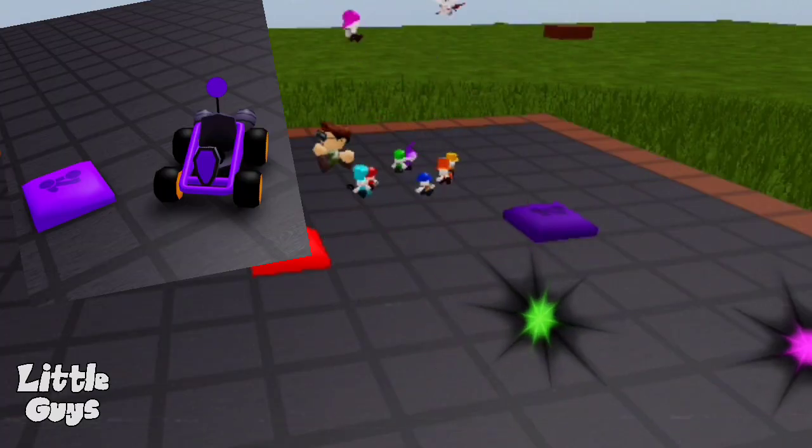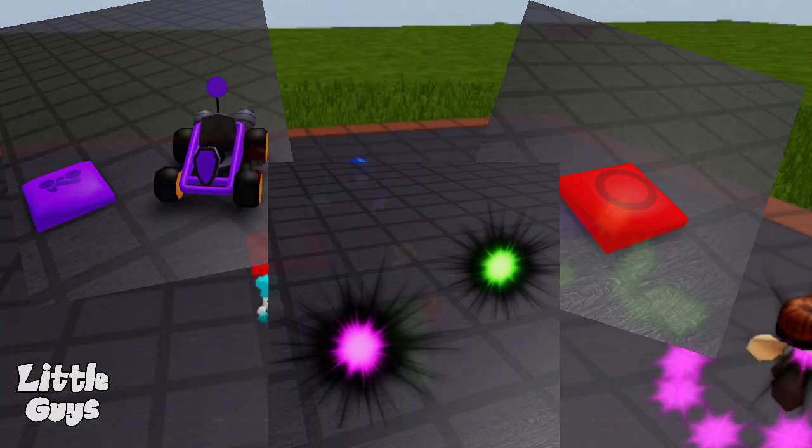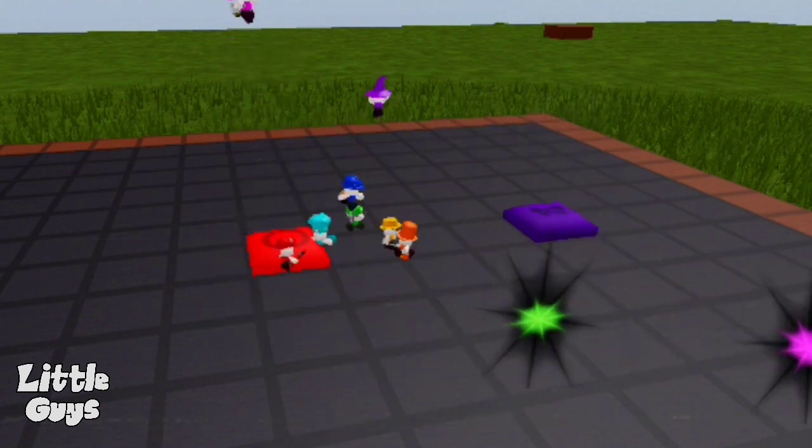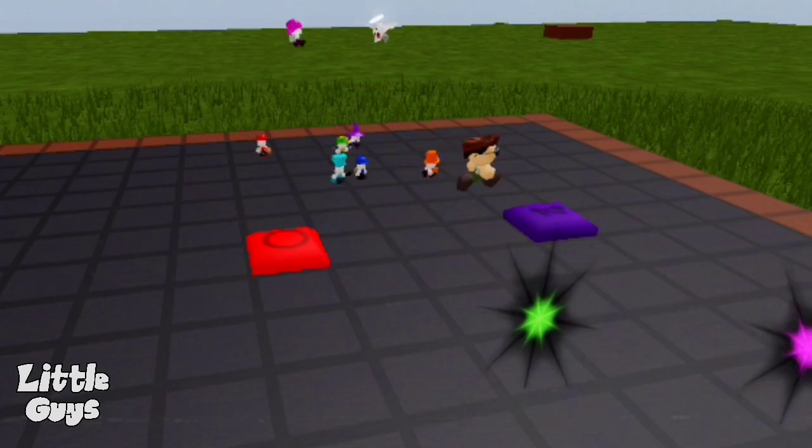Spawn carts, bounce pads, and teleporters with the press of a few buttons. Sadly, the teleporters and carts have placing limits, and the teleporters can't be covered for some reason.